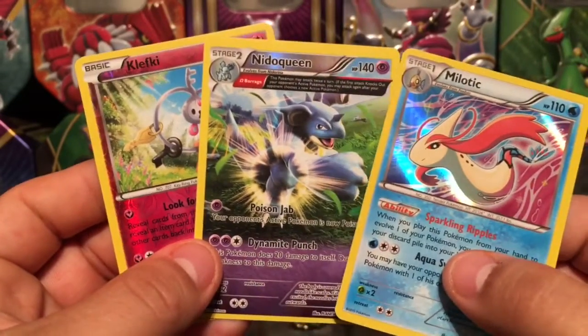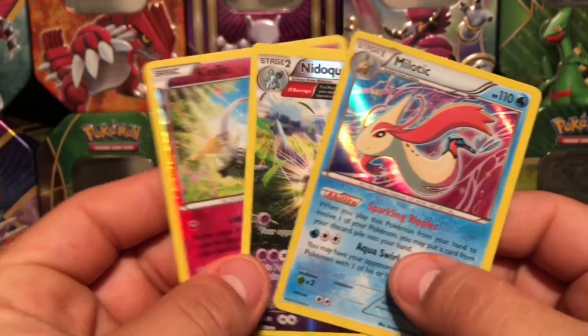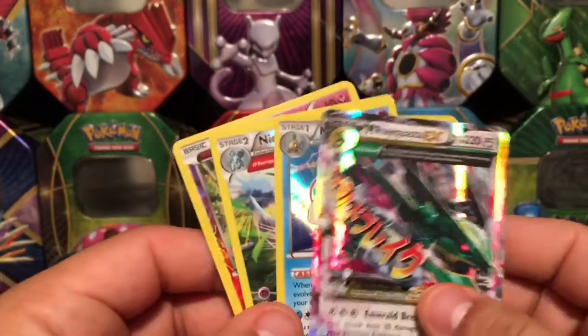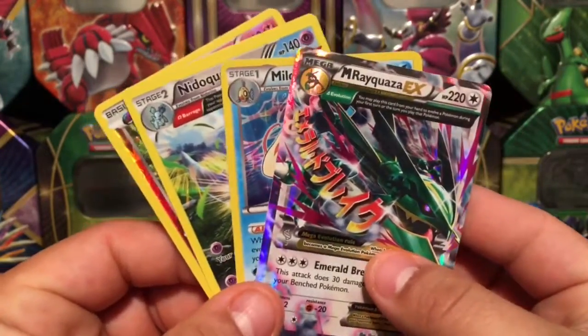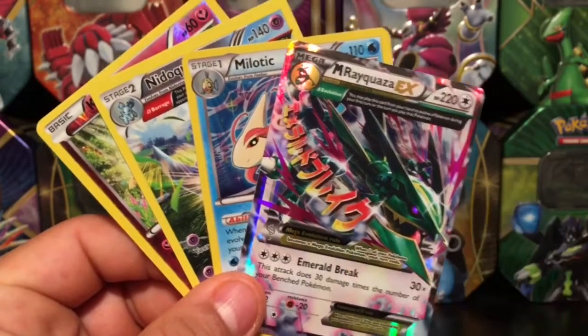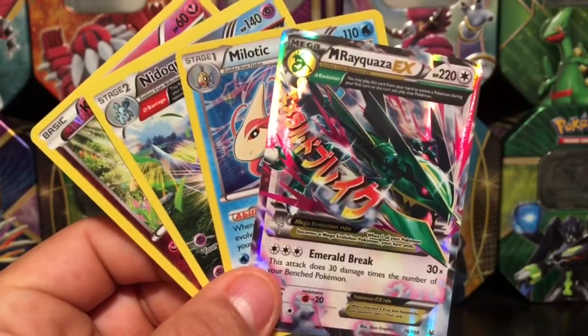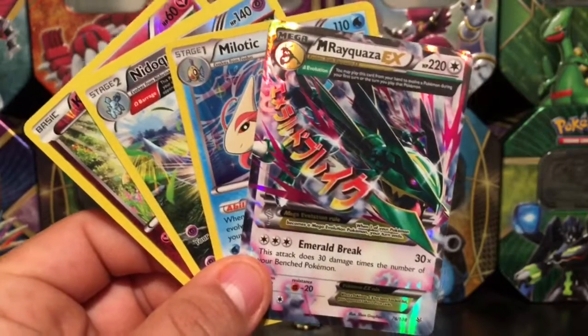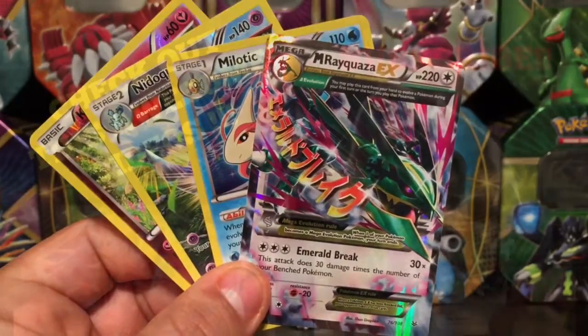Let's summarize our pulls real quick: we got two reverse holos and one rare card with Clefairy, Nidoking, and Milotic — and of course the Mega Rayquaza EX. Not bad for the three-pack blister pin! All right guys, we really hope you enjoyed today's video. Don't forget to thumbs up, subscribe, and hit that bell, and I will catch you guys in my next video. Thank you for watching!